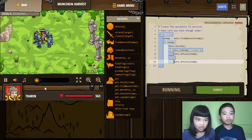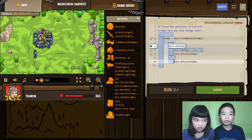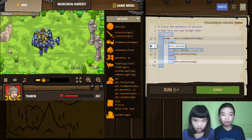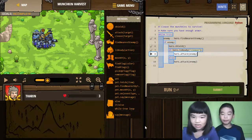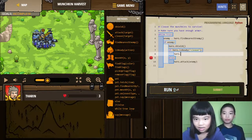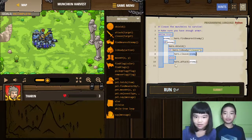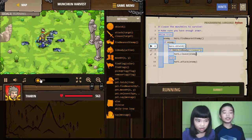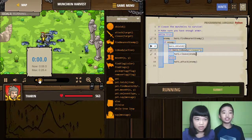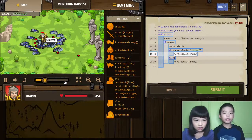So now Cleave is ready. Not ready. Let's stop it. This is attack enemy. Hero Cleave. Let's run it. Right now he's shielded and then Cleave, because Cleave was ready. Now he's attacking and shielded him — Cleave is not ready. He cleaved again.